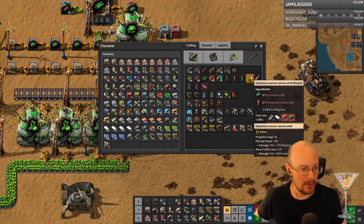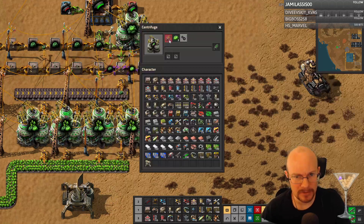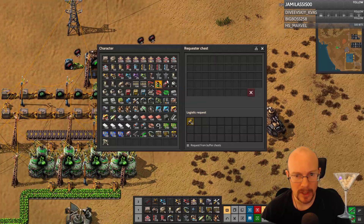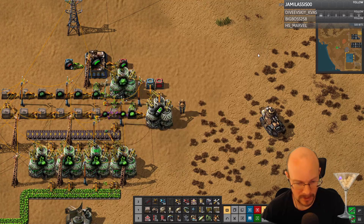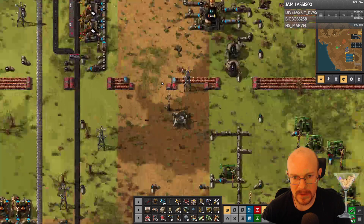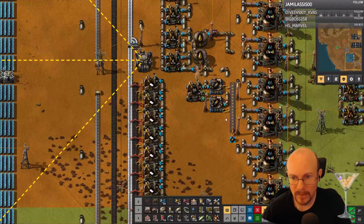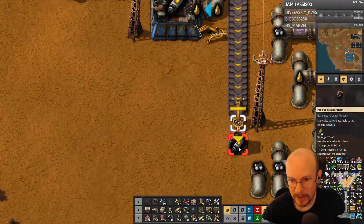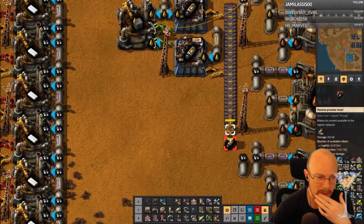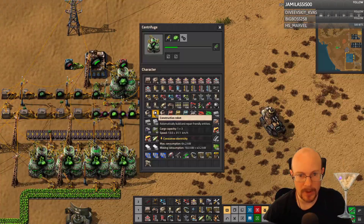One stack of rocket fuel — do you mean one stack of rocket fuel? It's not... I requested this, right? Are they going to bring it or what? I have this in range, don't I? That's a provider chest. Why is it not doing it? Oh, there it is. Okay, just took a long time.